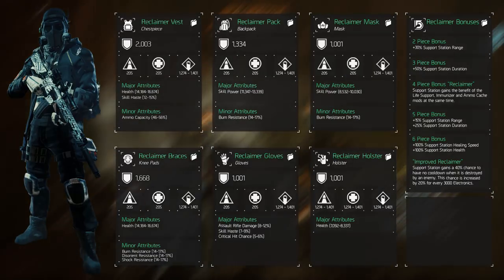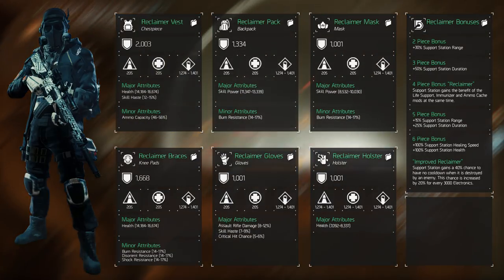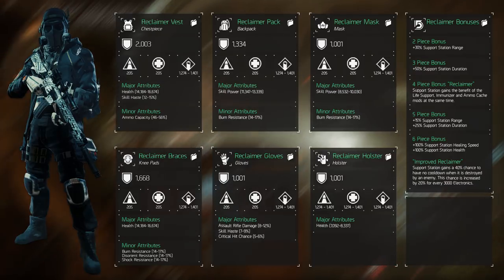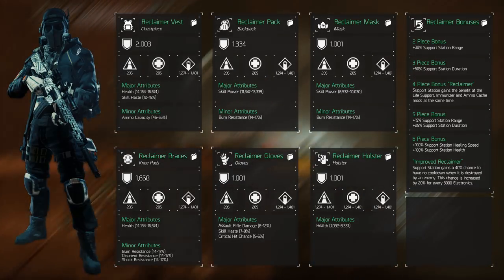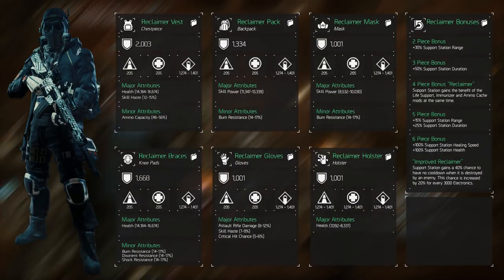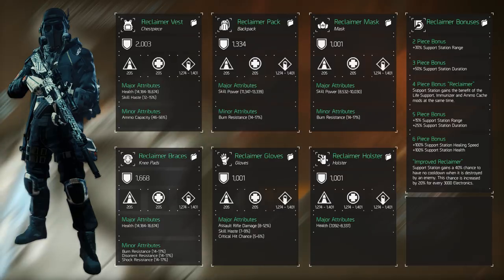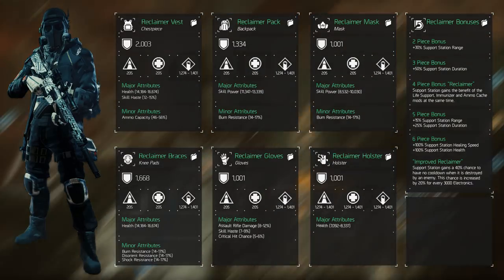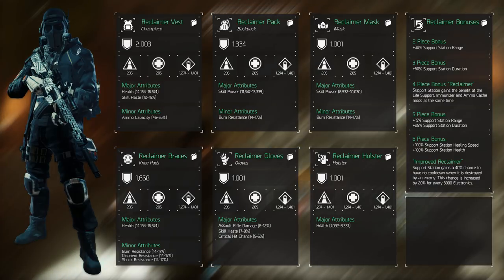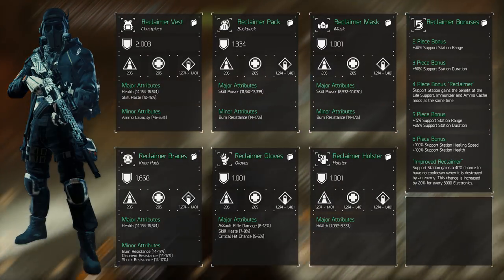You can see the Reclaimer bonuses for each set bonus from the two to the six piece — they mostly speak for themselves. The six piece improved Reclaimer talent is quite interesting: it gives a base 40% chance to have no cooldown triggered when an enemy destroys the support station, and this chance increases by 20% for every 3,000 electronics. With over 9,000 electronics in this build, we can have 100% uptime on the support station as long as it gets destroyed by enemies. This does negate the support station master mod overheal, so letting the station get killed versus blowing it up yourself is a tactical decision.